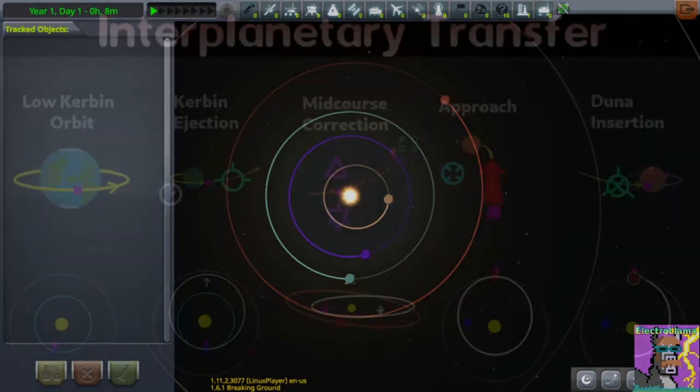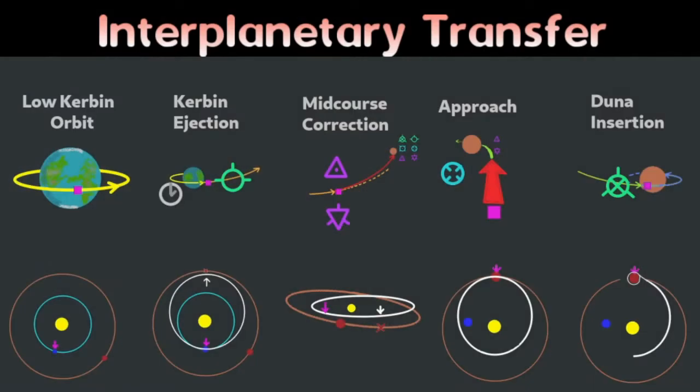I'm going to show simple steps which allow you to go from Kerbin to any other planet. You start in low Kerbin orbit, do a maneuver called the ejection to leave Kerbin, do a correction when you're halfway to your destination, adjust your approach, and finally get into orbit around your destination planet.